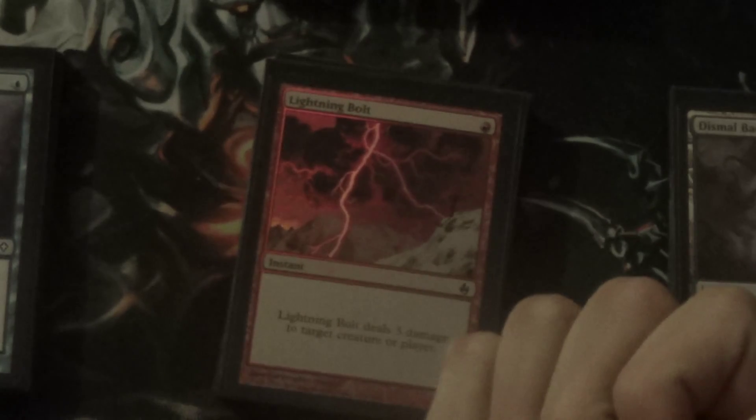And then the last part of our countermagic is we have a Mana Leak — just a single Mana Leak. Usually either a last-resort kind of tutor off of Mystical Teachings, or just an early-game counter that's less mana-constrictive. Or if we are having problems with our mana, we can tutor for this one instead of a regular counterspell.